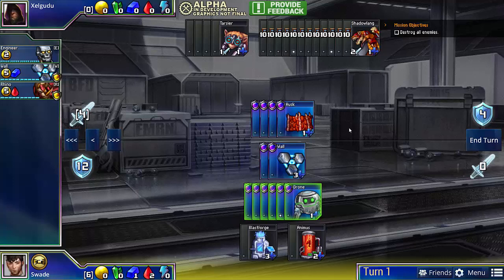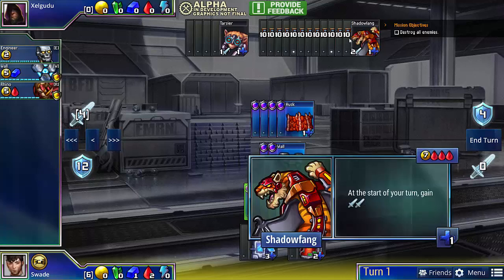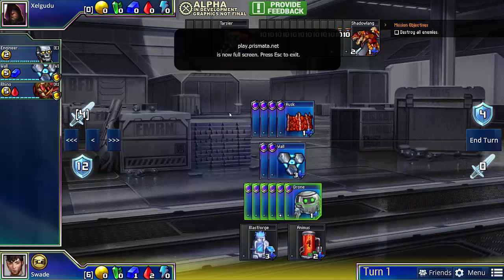This is a very cool little puzzle. Our opponent has 4 husks and 4 tarsiers, as well as 12 shadowfangs at the start. The shadowfangs are going to take 10 turns to construct, so we have a little bit of breathing space where we only have to defend 4 damage for a while.